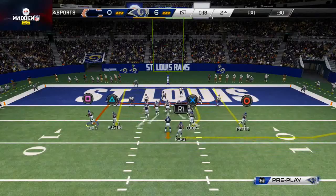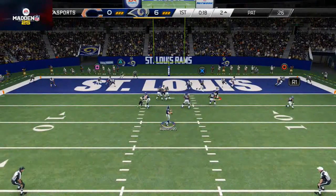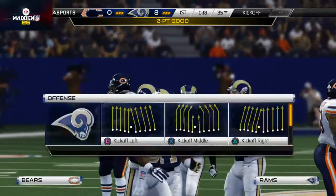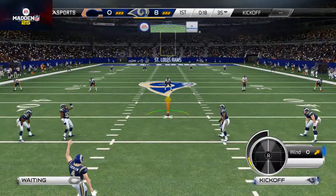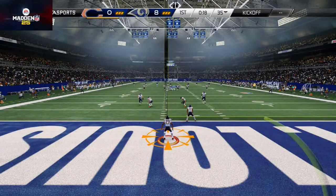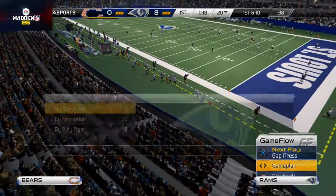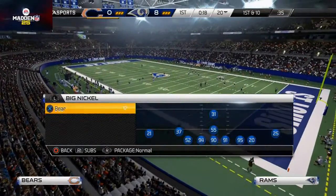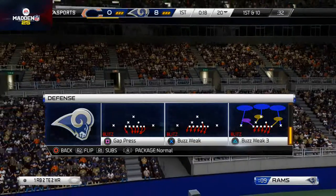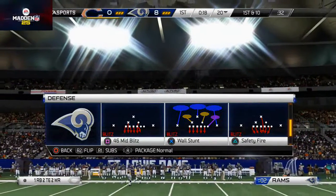I'm going for two here to see what he's calling on the two-point conversion. Tavon Austin makes a spectacular catch over the middle — we get the two-point conversion. The reason I like to go for two is simply to show you guys more plays. It's not really strategy at this point — I'm still working on more systematic thought processes behind when to go for it and when not to. But since I'm showing you plays, we're going to show you as much as we can.